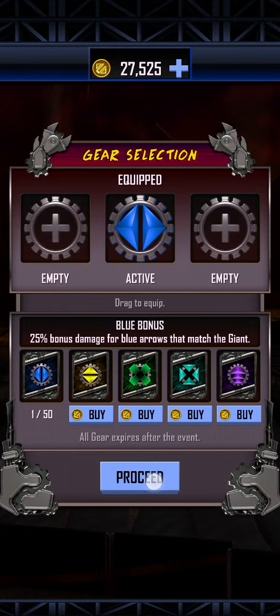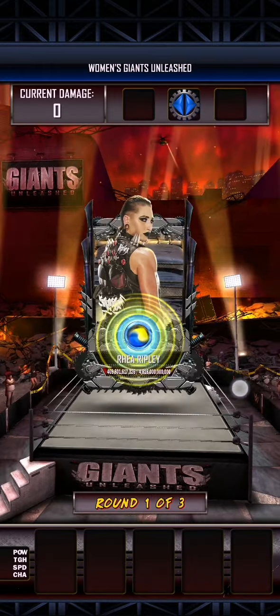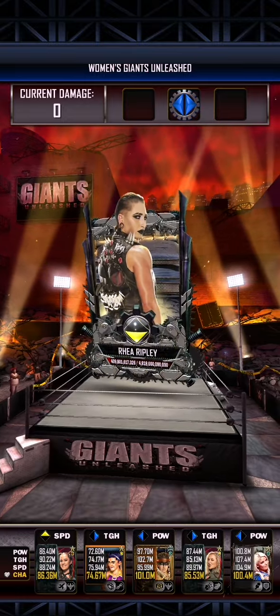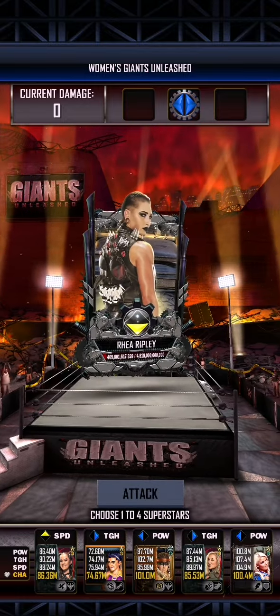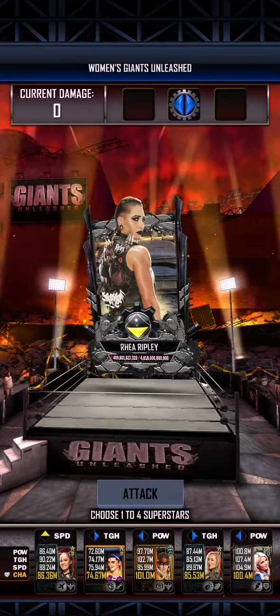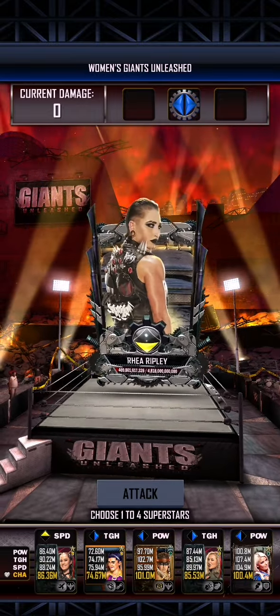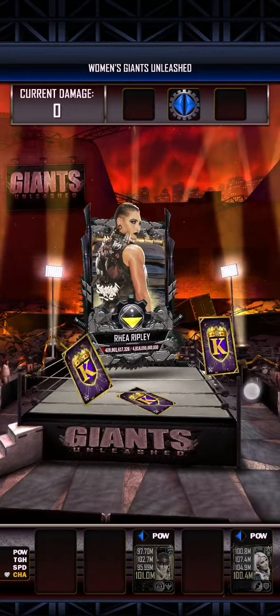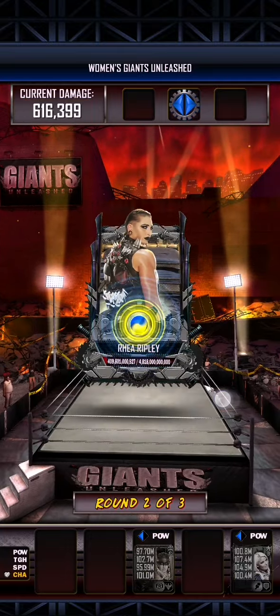We've got a little bit to go, so we're just going to try our best here. I think it's just under 100 million that we've got to do. That is two left arrows and two right arrows and an up arrow and we need a down arrow. So I'm going to rely on left arrows so we can get rid of all the rest.